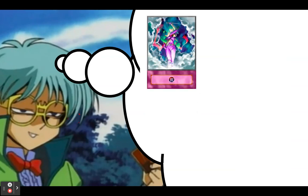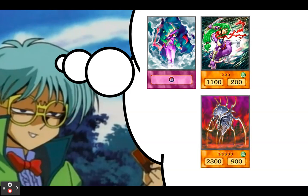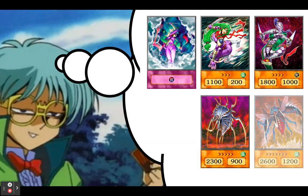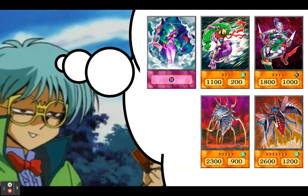With Ninjitsu and Lady Ninja Ye — she's level three — you can get into level five Ultimate Insect. With Ninja Grandmaster Sasuke, since he's level four, Ninjitsu's plus-three levels gets you straight into level seven. So you can go immediately into level seven if you have Ninja Grandmaster Sasuke and Ninjitsu. The key timing is to tribute your ninjas during your opponent's end phase, because that way you thin your deck by a card before you draw, which is really nice.